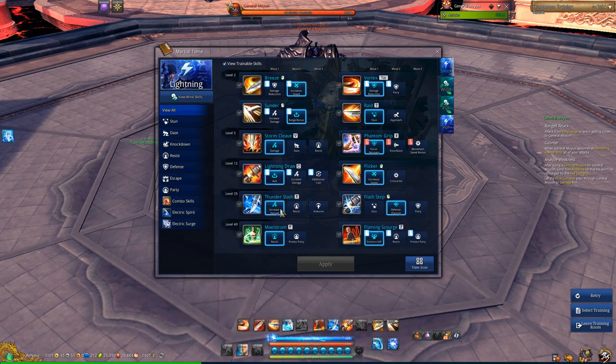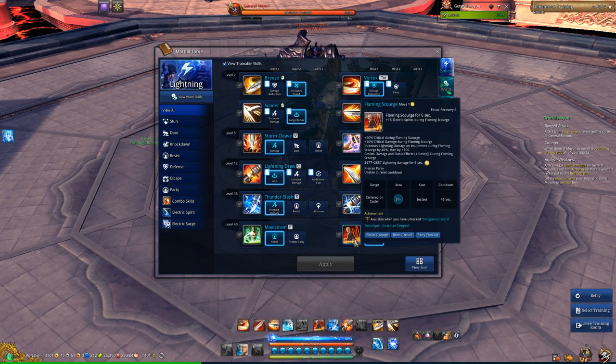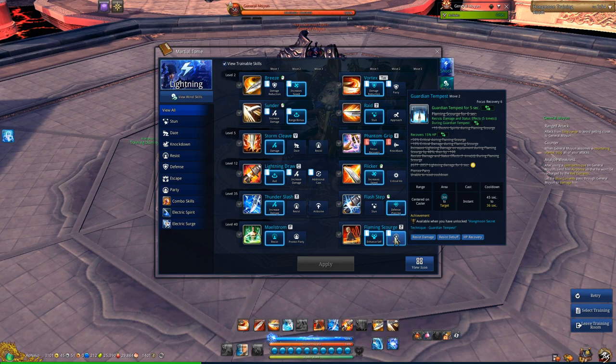Thunder Slash — not much to it, the other two are useless in PvE. Maelstrom — they are changing this too, but I take the solo one for two reasons: one, it does not blade-lock me so I can use it right away when I get a legendary reset; two, it will actually remove all debuffs — things like poisons, bleeds — unless it's iron-locked of course.